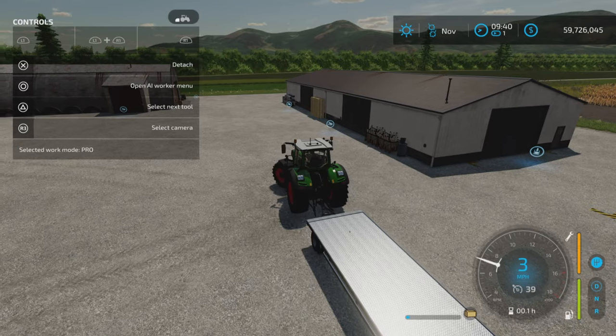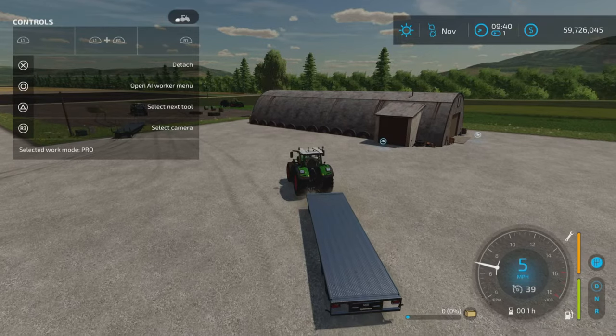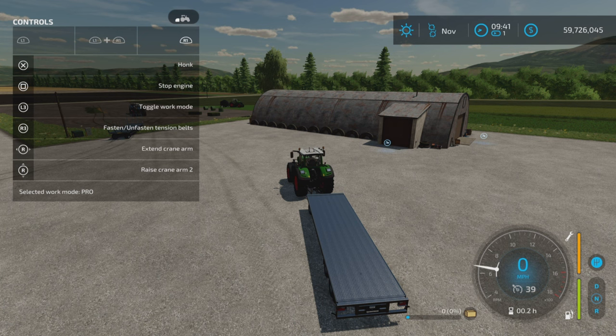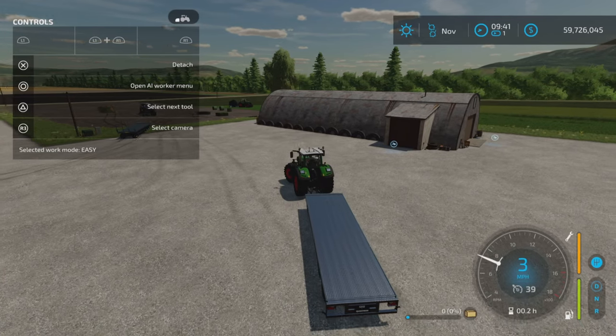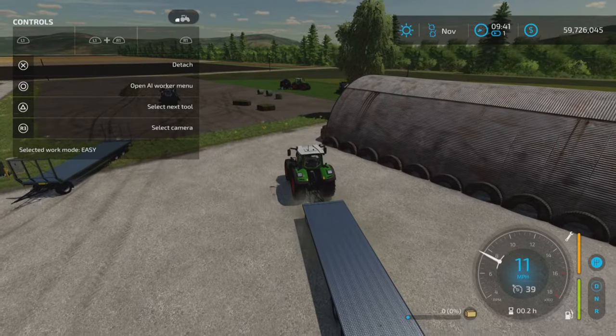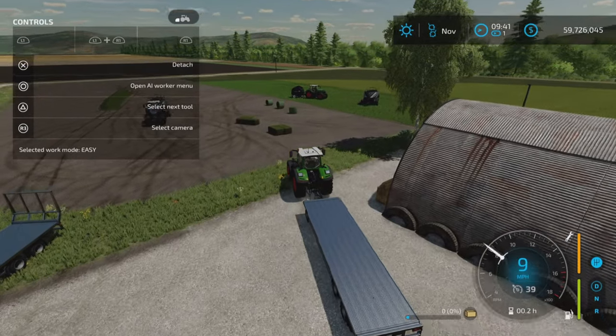Go to operating position, but it's not going to do anything yet because this trailer has easy and pro modes. On the top left window at the bottom it says 'select work mode pro' — it's on pro right now. You want to change it: R1 and L3 to toggle work mode to easy. That's what you want — easy work mode. If it's on pro, you have to manually lift the bales. Pro is hard, easy is nice.